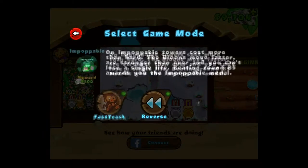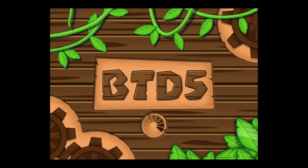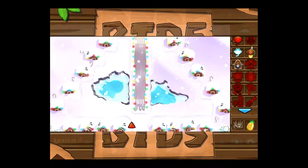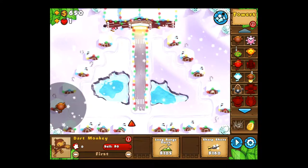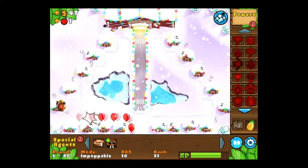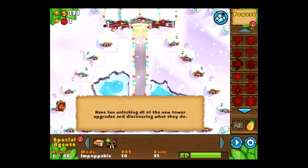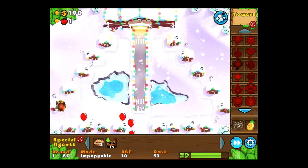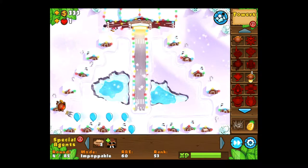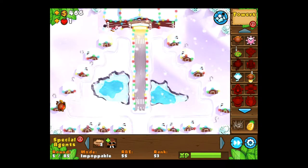So we're on the North Pole map and we're playing in Impoppable mode and I keep underestimating the sheer difficulty that this mode actually brings forth. I forget that the developers, when they made this game mode, people were getting bored with this game and they were saying that it's too easy and the extreme maps aren't even extreme. Hard is too easy, so they decided to add in another game mode to really amp up the difficulty, and they definitely amped up the difficulty.